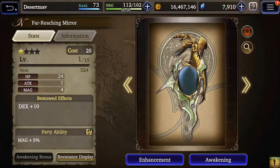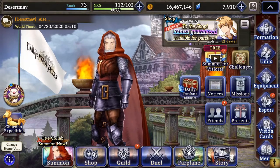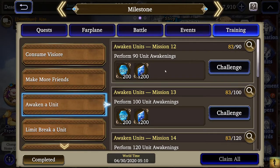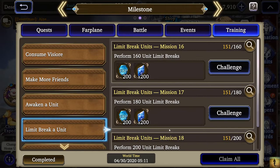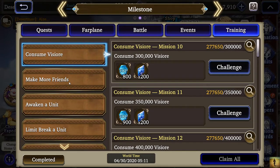That is pretty much it — the overview for my account. As you can see in the missions, I've consumed over 275,000 visior so far. The things I go for are: awakening units gives 200 XP, ranking speed — which is a pretty big boost at my current level, it takes about two or three of these to gain a rank — and limit breaking also helps. I'm almost at the max of that for 200. Consuming visior is where my biggest rank jumps come from — this will probably give me about two ranks.